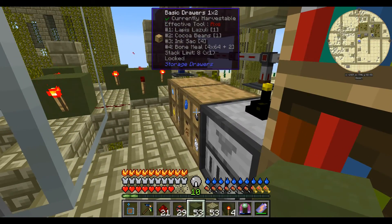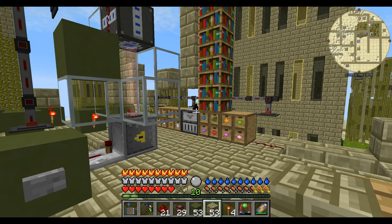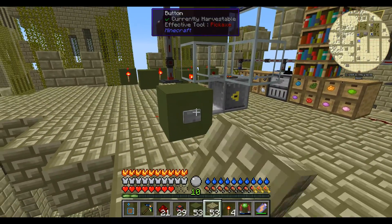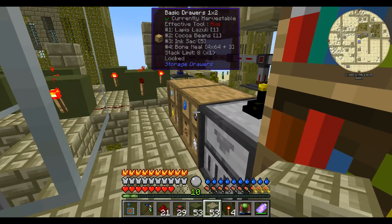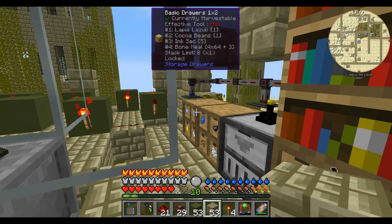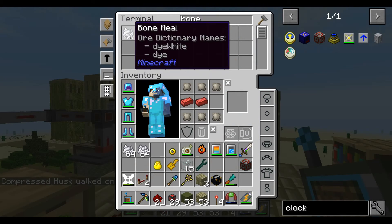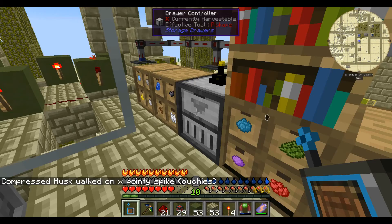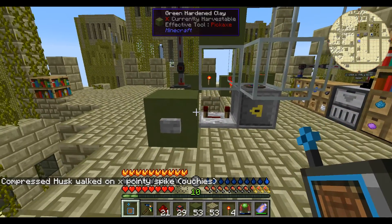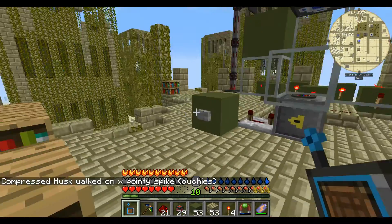It got hoovered up by the collector — the ink sacks are going up. That seems to be working well. The bone meal drawer needs to be full so it doesn't interfere — let's fill that up. Bone meal, please. Yes, it's completely full now. I'll put the extra in here for the time being. Happy, happy, happy — that's doing it nicely, and we're up to six. I'm not going to stand here doing these one at a time with this button.